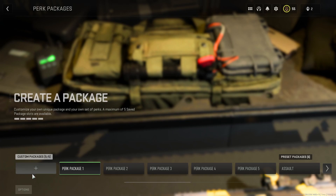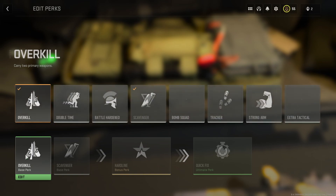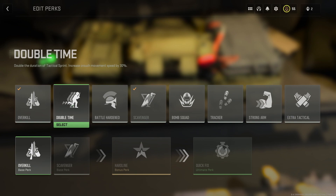To set up your own perk system, go to the bottom left corner — you'll see the custom packages. Click on one, and you can equip whatever perk you want, or go into edit to see all available perks. For example, Overkill lets you carry two primary weapons — two ARs, two SMGs, two snipers, and so on. Pistols, launchers, and knives are not included. Double Time doubles the duration of your tactical sprint and increases crouch movement speed by 30%.